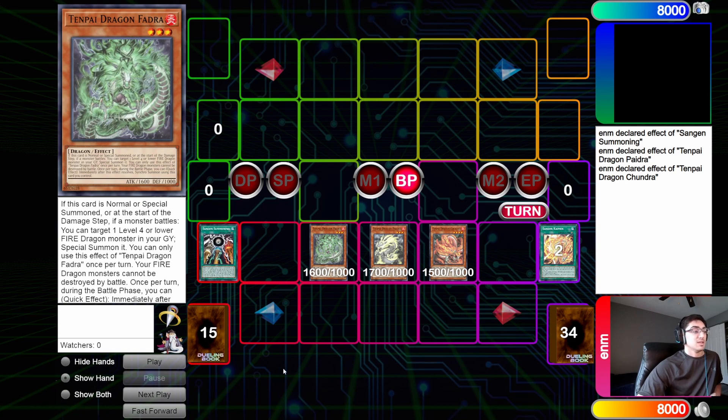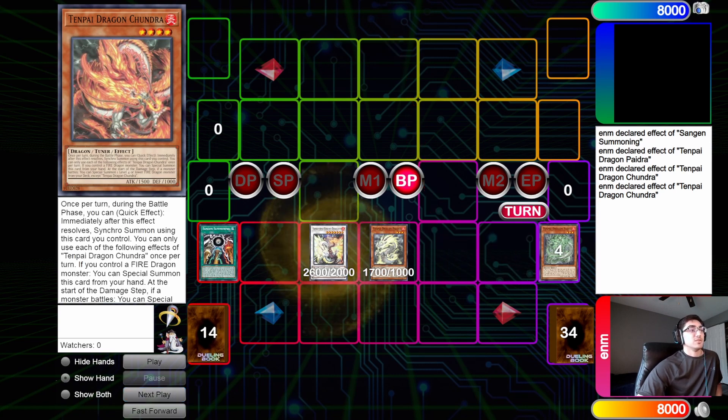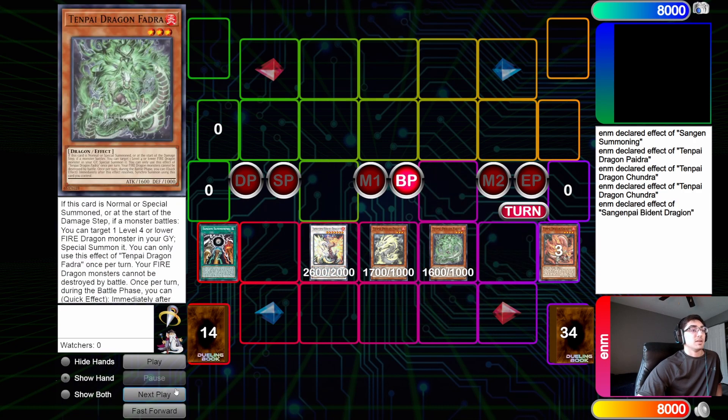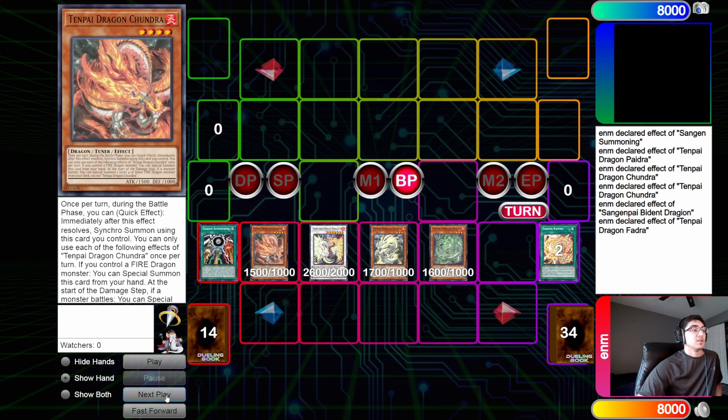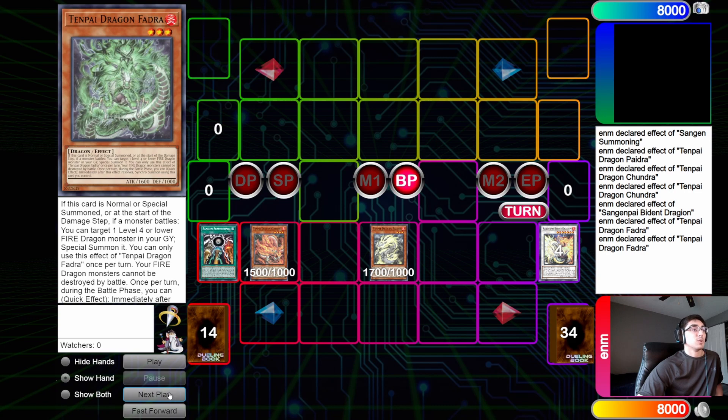Now we activate Shundra's effect — importantly, you want to use Shundra's effect first not to attack but to synchro with itself and Phaedra into the Bident. From there you activate Bident's effect to reborn Phaedra, and because Phaedra was special summoned you can activate its effect to reborn Shundra. So now you can attack with Bident, Shundra, and Phaedra.